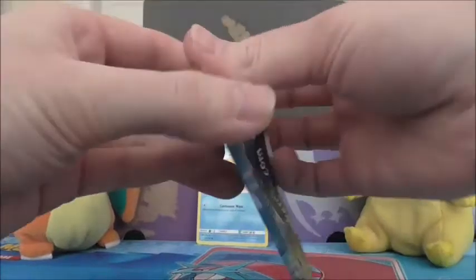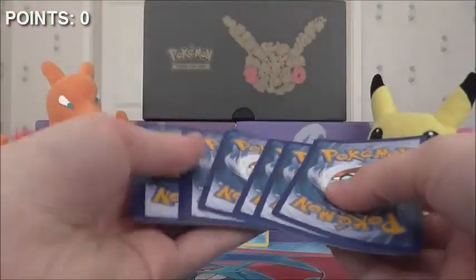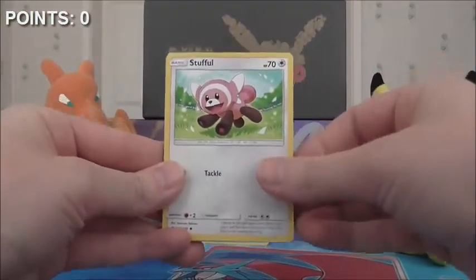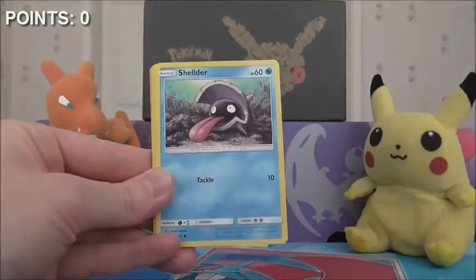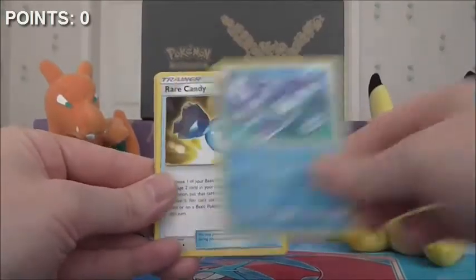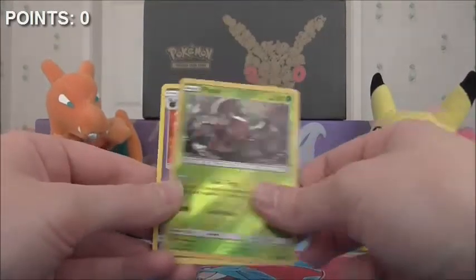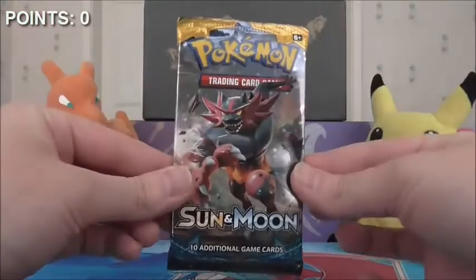Starting off with the Primarina pack. I do have my sleeves at the ready in case we get some good pulls. Code to one side and let's see: we are starting off with Stufful, Popplio, Zubat, Shellder, Yungoos, Fighting Energy, Alolan Persian, Brionne, Rare Candy. Our reverse holo is a Pinsir, which is just an uncommon. And the rare in the pack is a Cosmog non-holo. So no points so far.